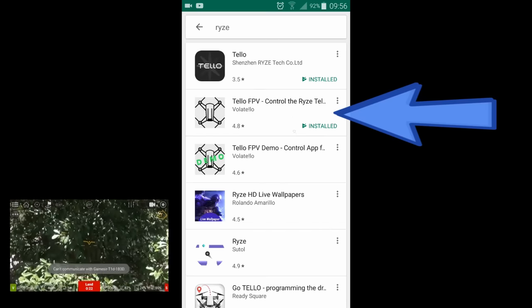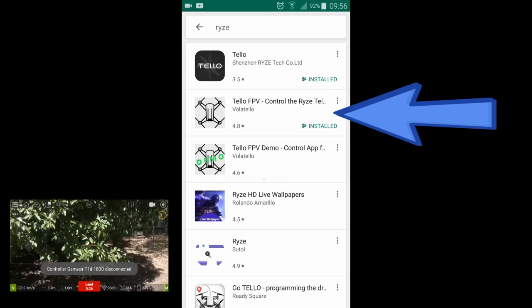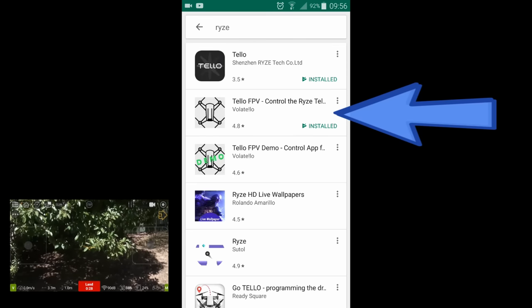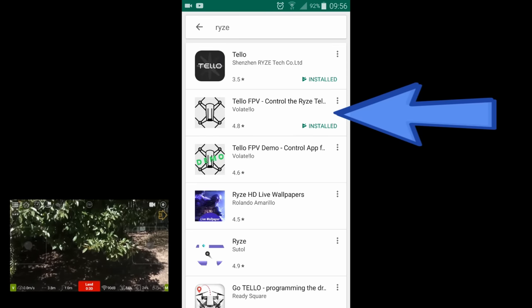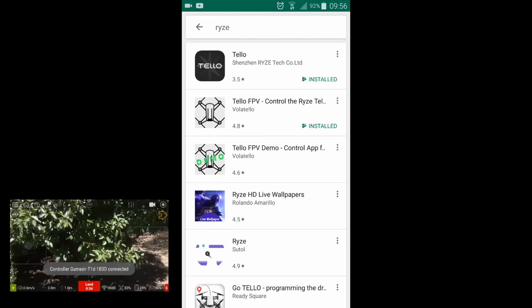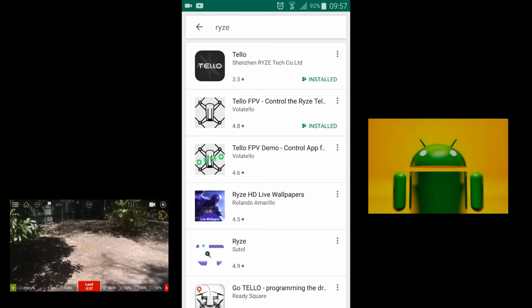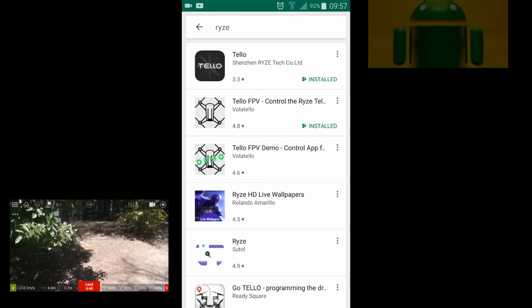As you can see I've already installed the app. There is a demo version which limits you to flying only two meters, taking 20 seconds of video, and I believe one photo. Try it out — make sure it works with your phone first because it doesn't work with all phones. I'm using Android here so I'm not too sure about the iOS system.